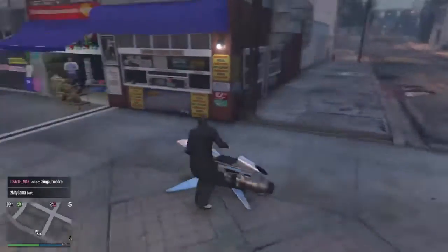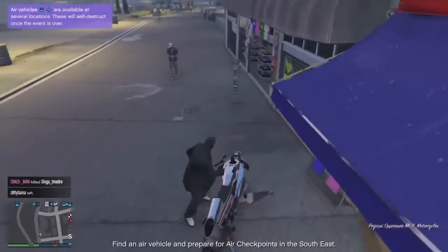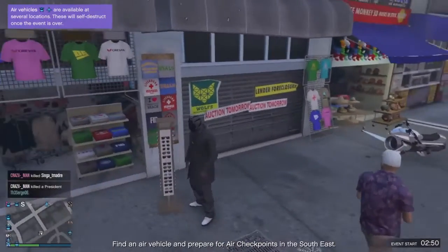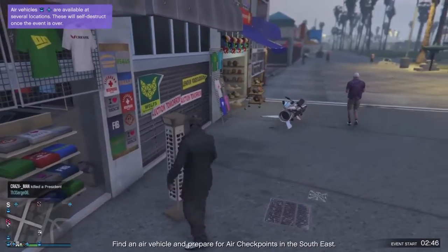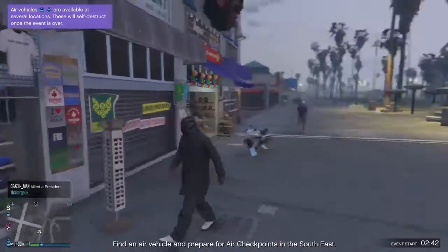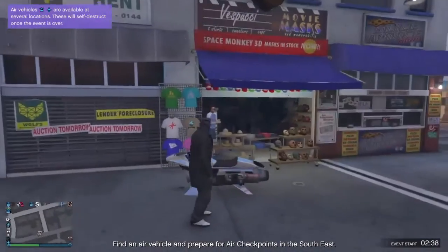Next, go over to the nearest telescope area. You want the moon goggle glasses — the moon outlaw ops glasses. I forgot to get them at the clothes store, but you can get them at the telescope area, so make sure you go get those first.